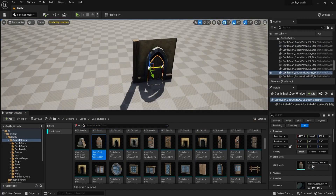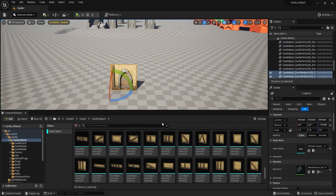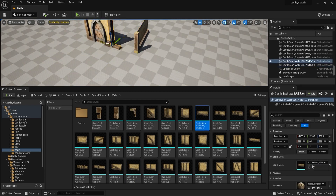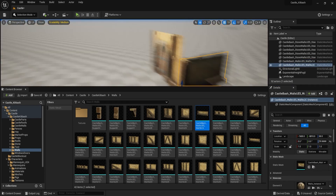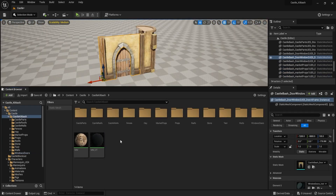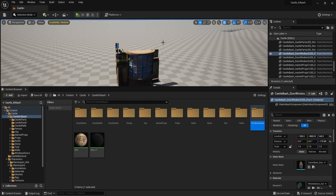Hi everyone, Luke here from 3DTutor. Are you tired of the tedious and time-consuming process of creating castles and towns for your own video game or animation projects, only to have them look lackluster and uninspired? Do you find yourself struggling to find high quality, unique assets that will make your project stand out?